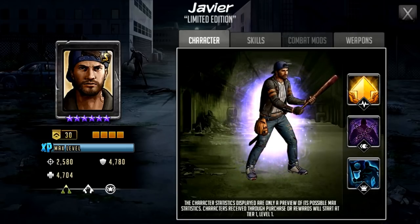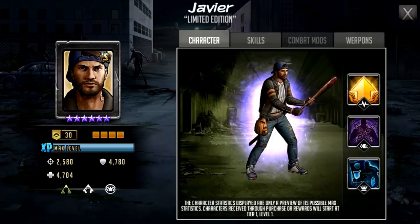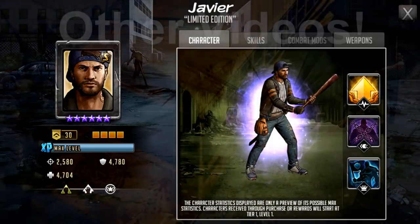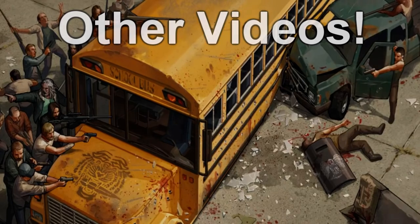Tell me what you think about Javi as an S-class character — his rush, his active, his leader skill. He is of course a Telltale character, so I'll no doubt be doing a 10-pull for this guy, probably late in his promo just in case I can do more pulls. That is the end of my video — thank you very much for tuning in, and as always, keep on surviving!